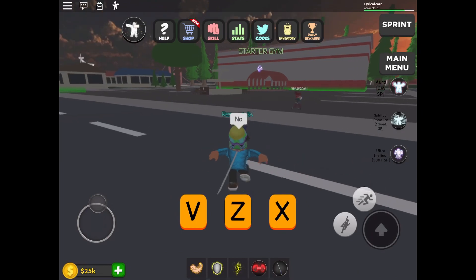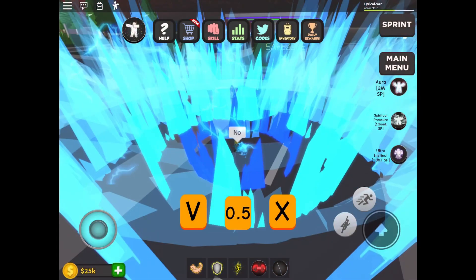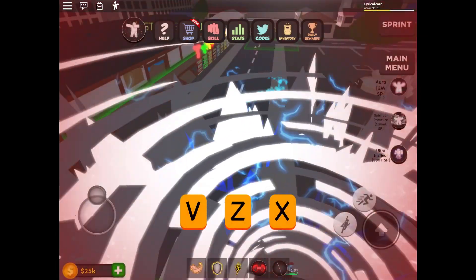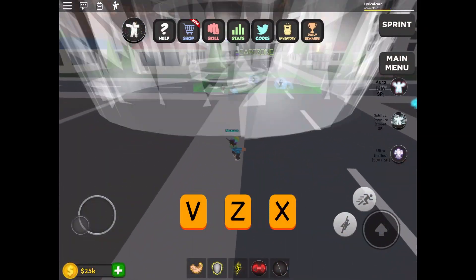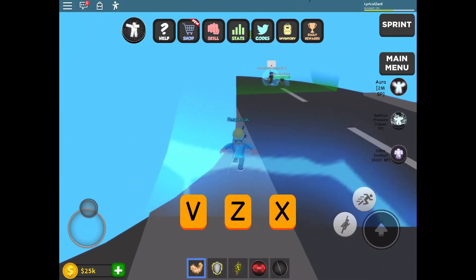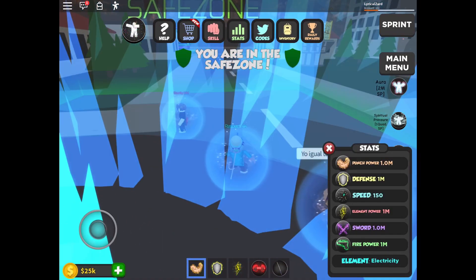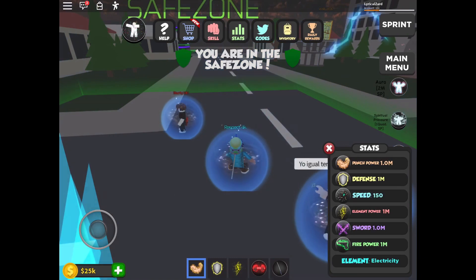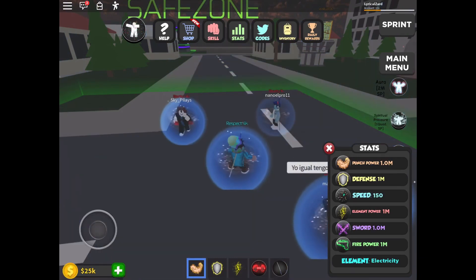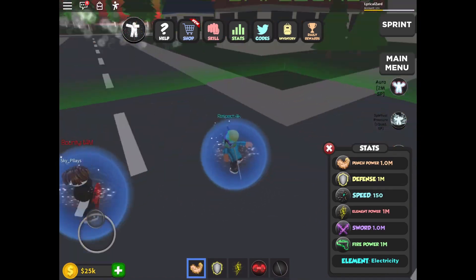Let's see if I can attack and kill some people. What does Z do? Oh cool! Somebody was able to damage me — isn't that crazy! Let's see if I can upgrade my stats. My punch power is one million, my defense is one million, my speed is 150, my element power is one million, my sword is one million, fire power is one million, and my element is electricity.